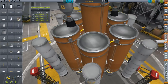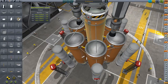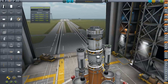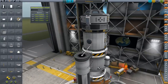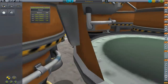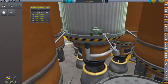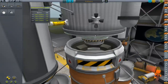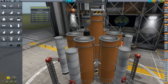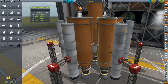I'm thinking we should attach some struts from here to here for added stability. This one we can't really do because the engine's in the way, but that should be fine. Let's double-check everything: we've got parachutes, RCS fuel with RCS thrusters, and we should probably add an extra set of RCS thrusters down here too. And we should put some fins on — it makes the whole thing much more stable.